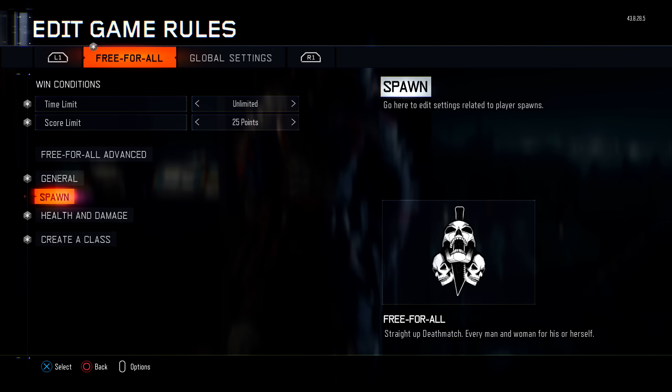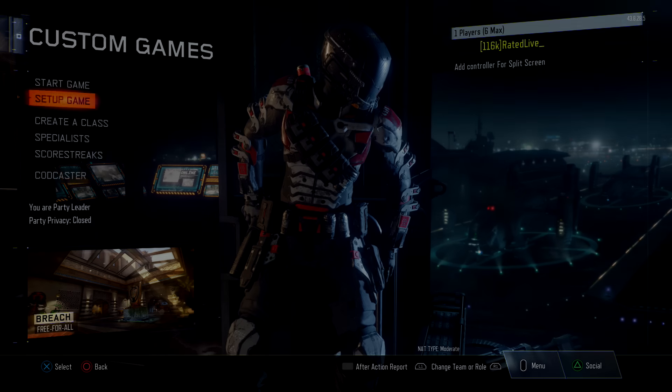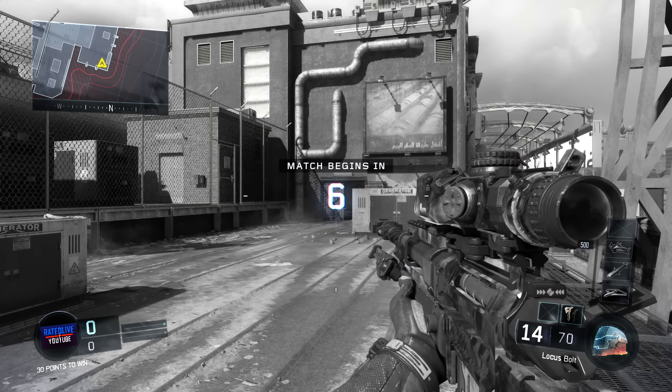We're going to head over to the popular game modes and try to load up dark matter, but as you can see you do get an error while loading the custom games. The way you can fix this is by loading something similar first. I went ahead and loaded up the diamonds camo, and once you've done that, go to Create a Class, then Edit Preset Classes, and make sure diamond camo is within that class. Once you've done that, you can go ahead and load up the dark matter one — and for some reason it actually loads up now.